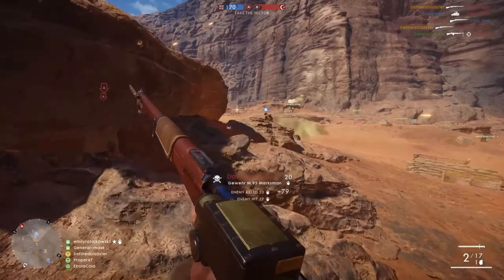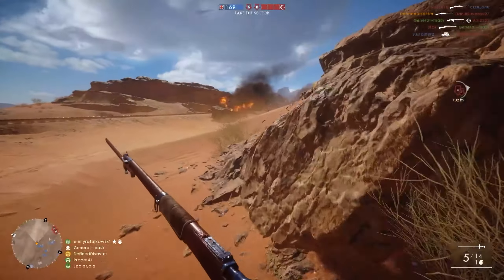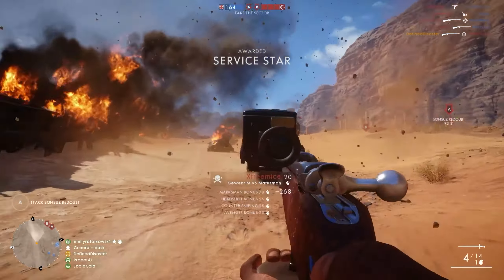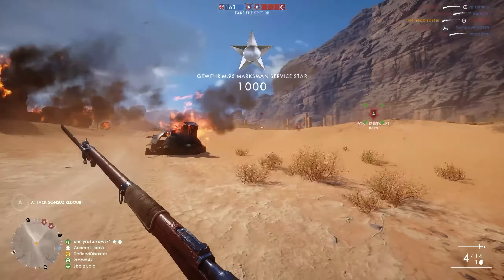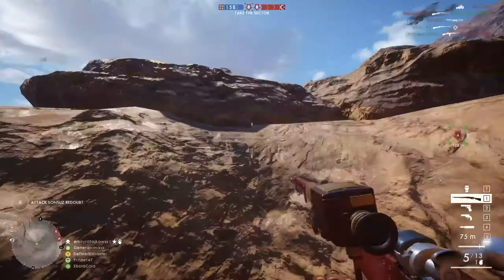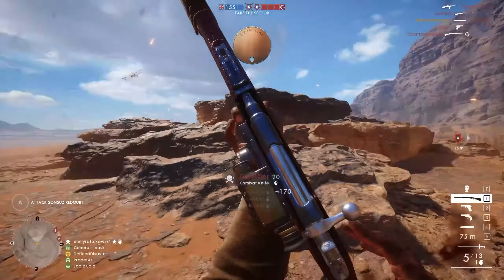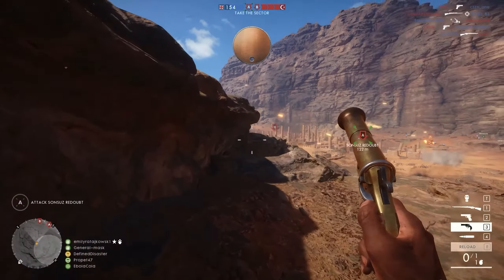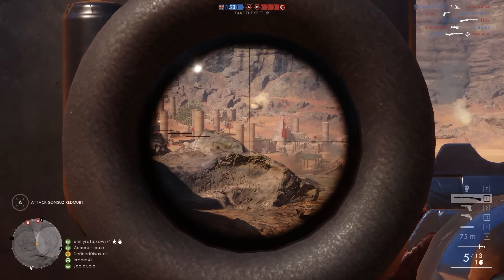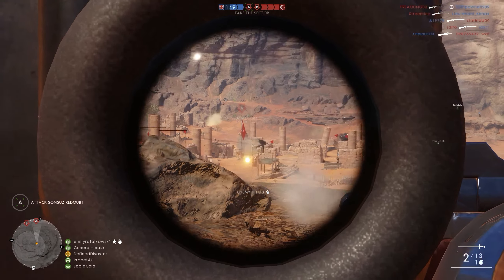Something else worth mentioning is that this sniper rifle doesn't have accuracy values better or worse than the average sniper rifle. Its accuracy while moving or aiming down sight while moving, and hip fire, are identical to weapons like the SMLE MK3 Marksman or the Gewehr 98 Sniper. This is somewhat contrary to what one would expect, given the Gewehr M95 Marksman is an obviously aggressively geared sniper rifle with a number of deficits — you'd expect some stats to compensate. However, in the accuracy department, whether hip firing or aiming down sight while moving, that is not the case. Let's get into what makes this weapon tick, whether it's good or bad, and when it's most ideally used.